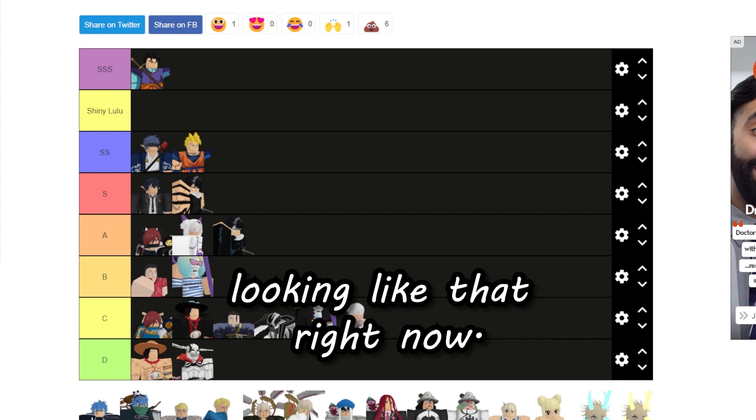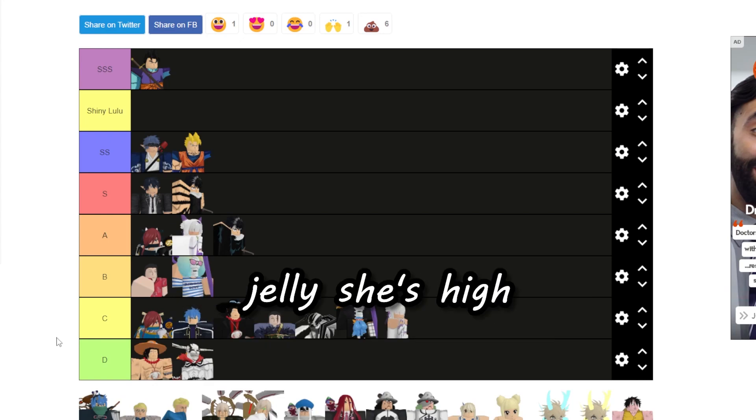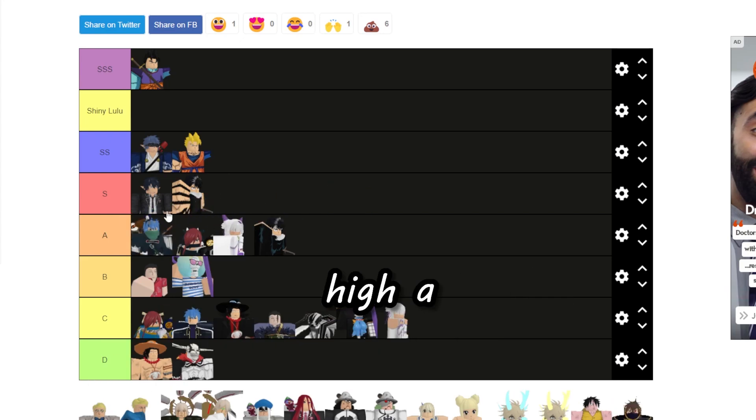Jelly is just behind Ares of Lightning because Ares of Lightning is a lot better unit. Jelly is high because he's a solid unit and because he's also pretty rare to get. His shiny is going to be high A.